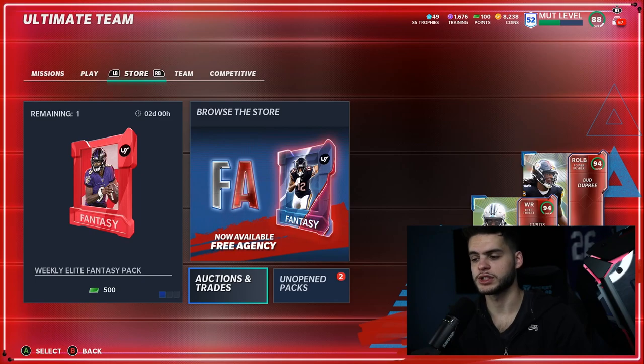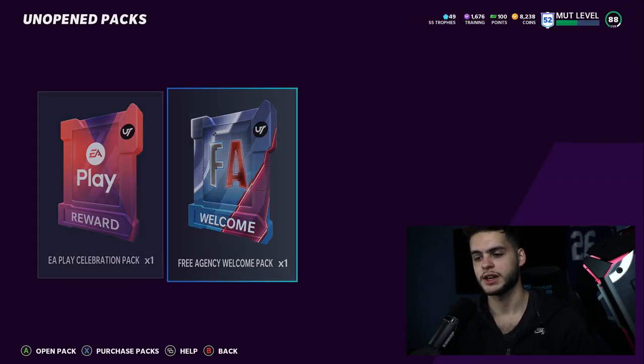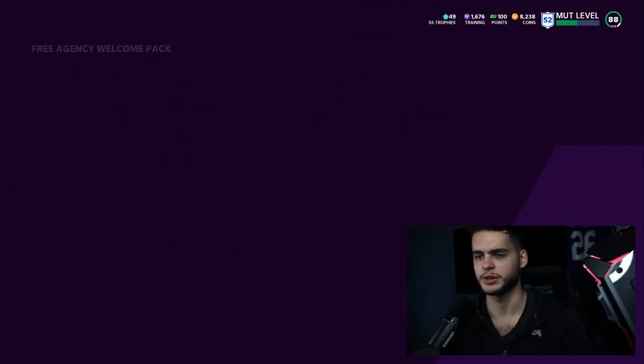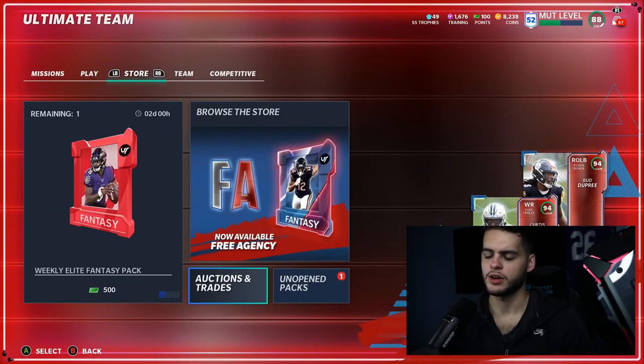If you haven't checked out my morning video yet, go check it out — you'll see some of the new power-ups, the LTD Nat Drew Brees, which was a super cool offer. Every day I have two packs in there, a free agency welcome pack, but yesterday it just glitched out and told me I had nothing. I'm kind of used to that at this point. Let's go down to the auctions and check out some of these players.